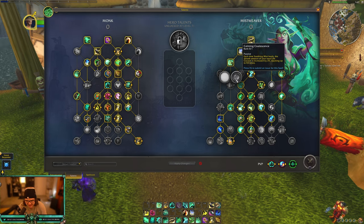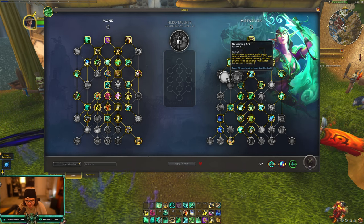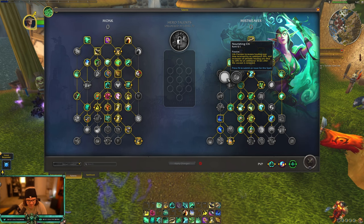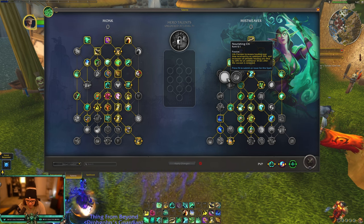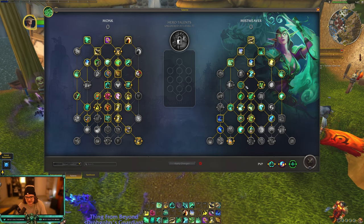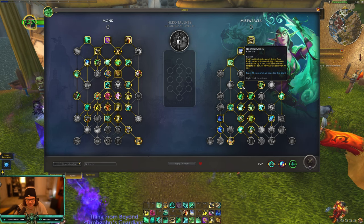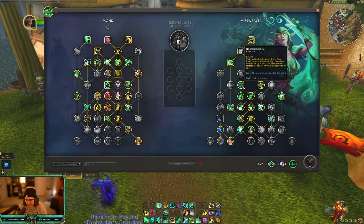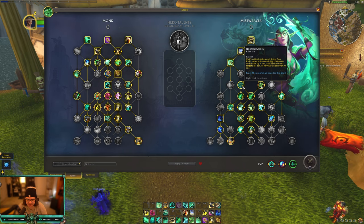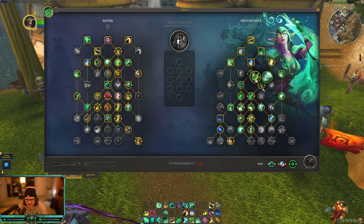Calming Coalescence makes our Soothing Mist heals strengthen our Life Cocoon, and Nourishing Chi makes it so when we Life Cocoon someone they take extra healing from us — and after Life Cocoon expires they still receive more healing, so really good talents there, unchanged. Upwelling to Spirits increases the healing of Revival or Restoral by 50%, places a 15% heal-over-time from whatever healing you did, and reduces its cooldown by one second whenever you crit with Vivify or Rising Sun Kick. That'll be useful for both cast healing and fist weaving.